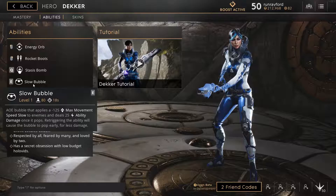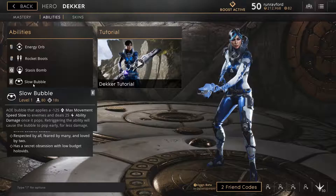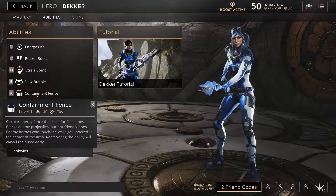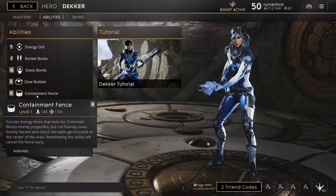Next up, we have her Slow Bubble. It's an AOE bubble that applies a maximum speed slow to enemies and deals ability damage once it pops. You can actually cast this and re-trigger it early to cause the bubble to pop early, but it deals less damage. This is great for slowing down enemy minions that are pushing forward, or slowing down an enemy hero that's trying to escape or chase after you.